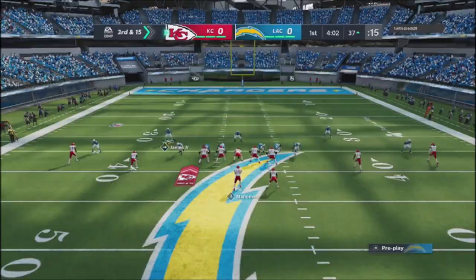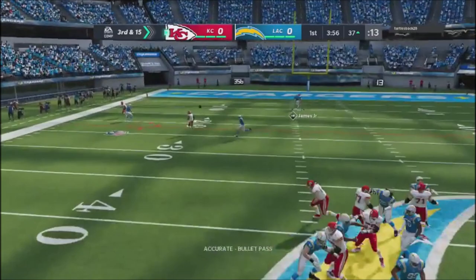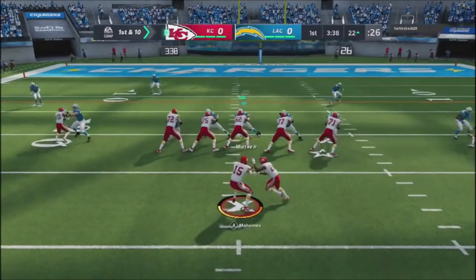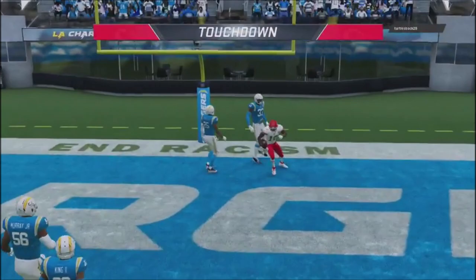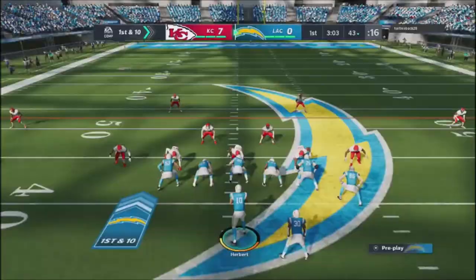He comes out in his own twin set iPhone formation, and I'm trying to dial up a blitz. He hits a little crossing route, rolls out slightly, and picks up a first down. No-huddle, I jump into Cover 4 to change things up, but even with a Cover 4 shell he finds the seam and gets a touchdown. So I'm behind the eight ball, giving him the ball back in the second half.